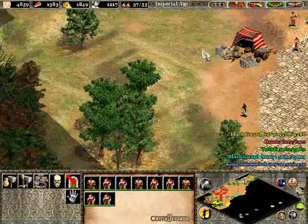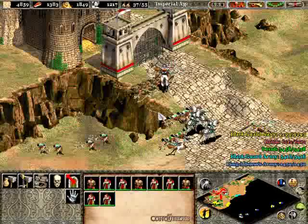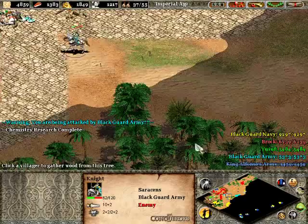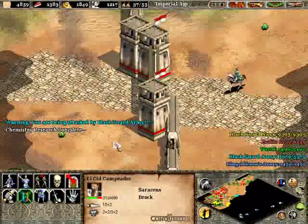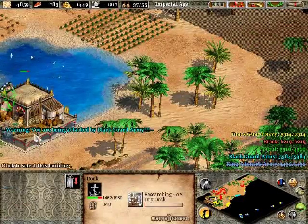Alright so with these guys, you now have the opportunity to come down here and get this stone. Always go for stone before the gold — stone means more gold in the end. And hopefully they're not attracted to my villagers. They're just persistent with this wall — they really want to get this wall down. And with this, I'm getting dry dock — I'm getting all the research technologies from the dock right now.